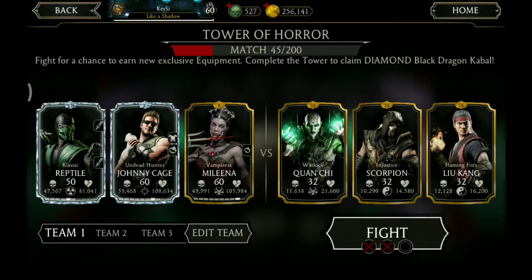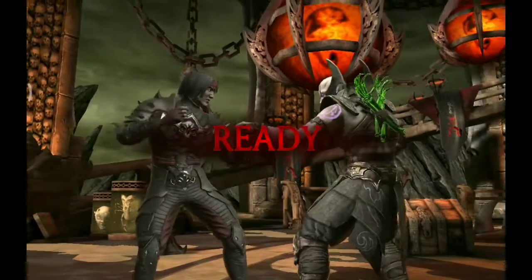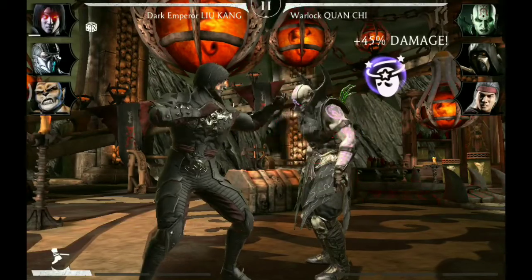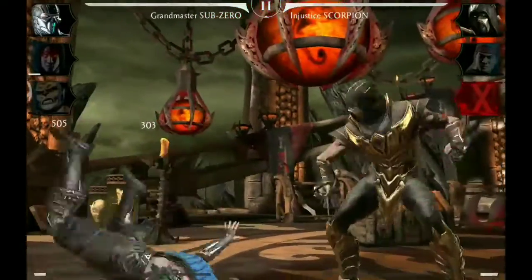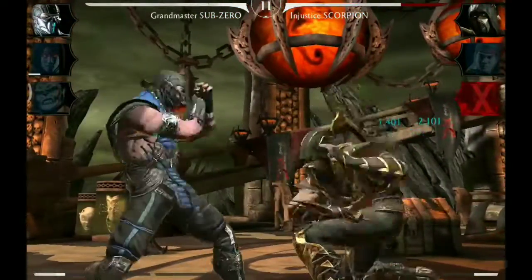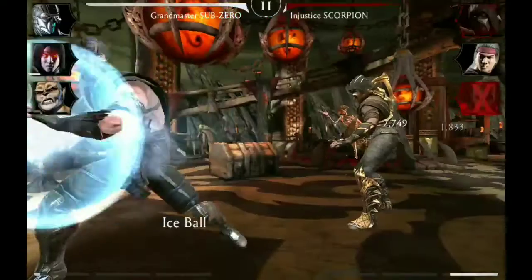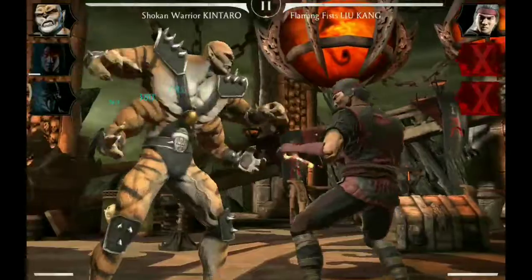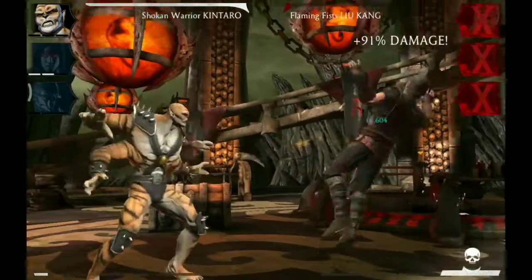But next we need Liu Kang, Sub-Zero and Kintaro. So here they are. And we are starting with a Special 2 by Liu Kang versus Warlock Quan Chi, taking him out. Tag to Sub-Zero — blocking Scorpion's attack, combo ender, Special 1, and tag to Kintaro. Blocking Liu Kang, combo ender, Special 1. Victory.